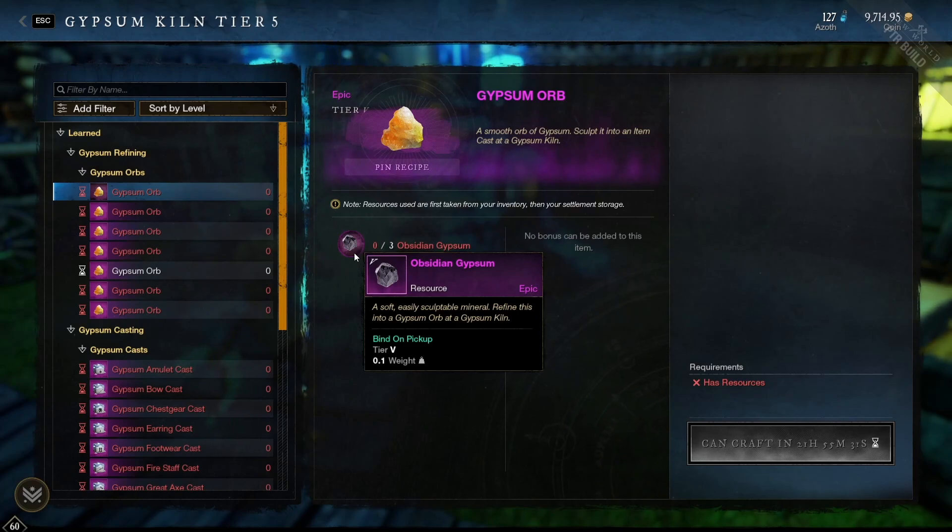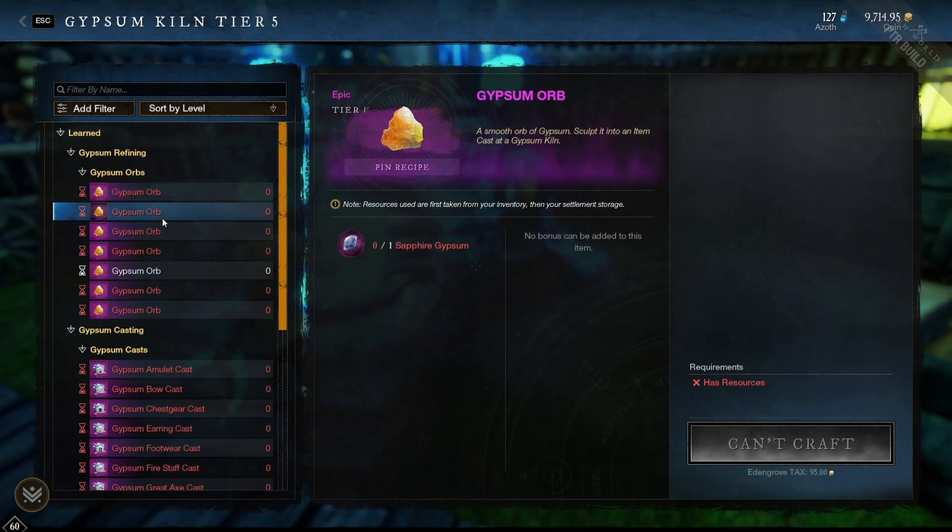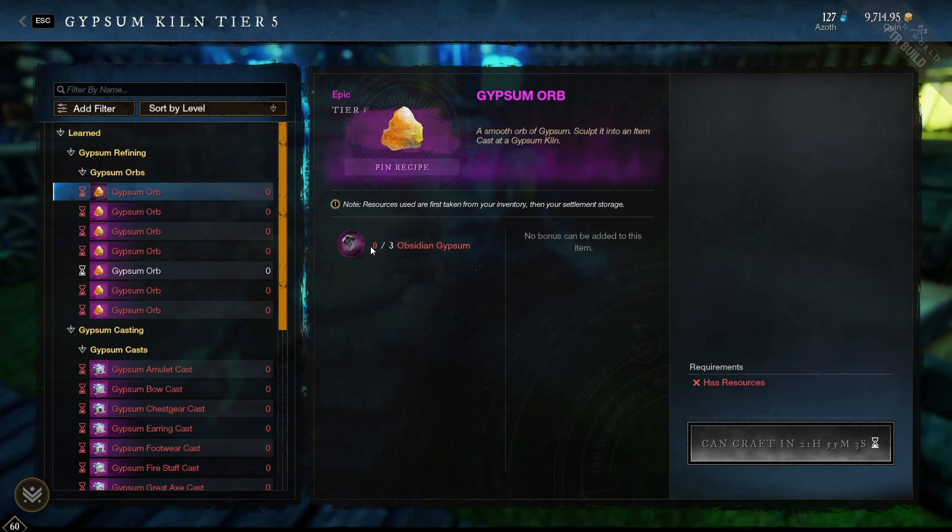There are a few other types and colors of gypsum orbs. Keep in mind the orb drops are not 100% guaranteed and they require different amounts. The Sapphire Gypsum requires one and comes from defeating the final boss in Lazarus Instrumentality or the Garden of Genesis. So if you complete one of those dungeons every day, you'll get the 22-hour cooldown Sapphire Gypsum Orb, giving you another upgrade — though you can only get one upgrade per equipment type every 22 hours.